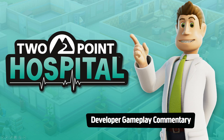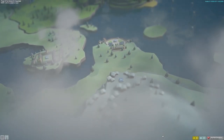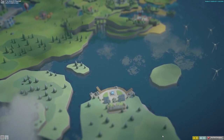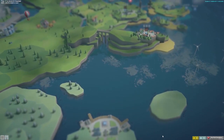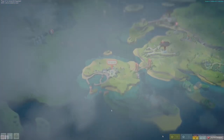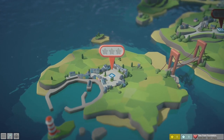This is Two Point County — the video shown at the PC Gamer Weekend, put together by Gary. This is a tiny little corner of Two Point County. This is the very first hospital that you'll build up in your organization — the little village of Hogsport.